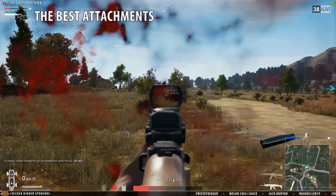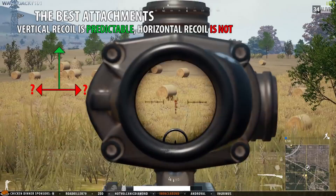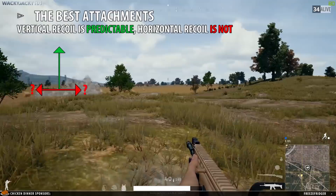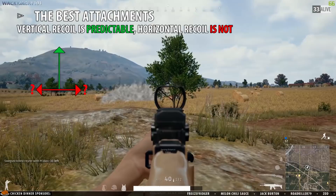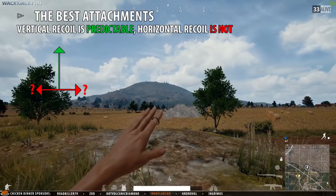Vertical recoil is predictable — it only goes up. Horizontal recoil, on the other hand, is completely unpredictable as it can go left and right — two directions. So in order to predict and control your recoil, the angled grip will always be better, particularly in a full-auto situation. Even if you shoot semi-auto, you will still have horizontal recoil, unless you shoot super slow — but in that case a grip really doesn't make a difference anyway. Angled grip is the way to go, and then just pull down your mouse a little more when spraying.